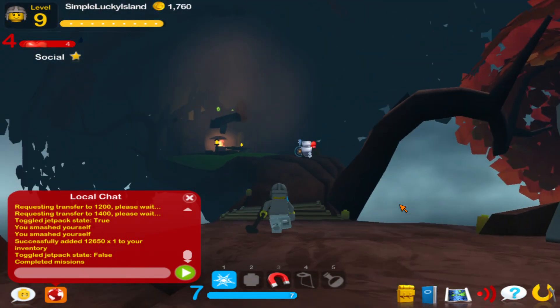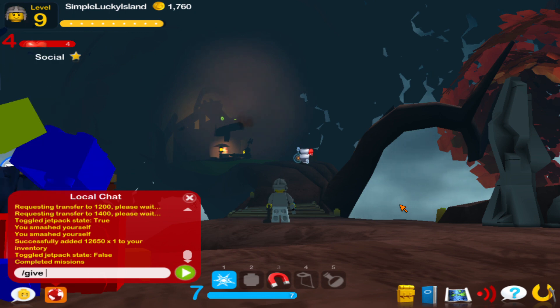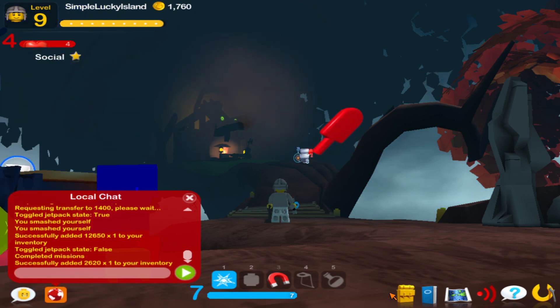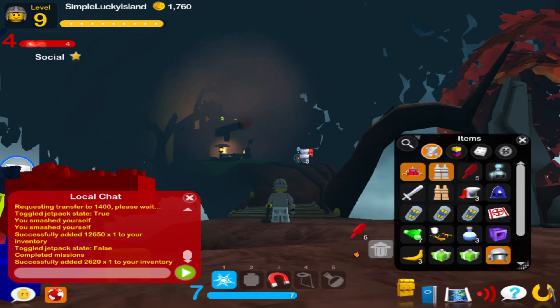You can also use the give command — type /give and then the ID number of the item. For example, 2620 is a quick sickle, meaning you can get that item pulled out and given to you so you can use it.